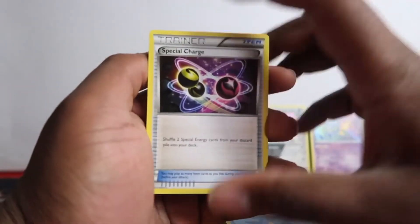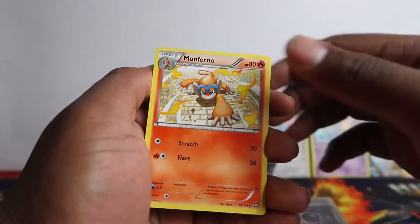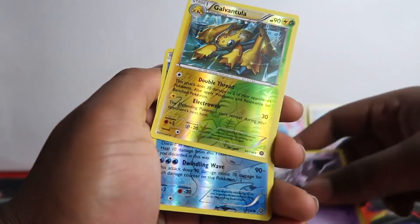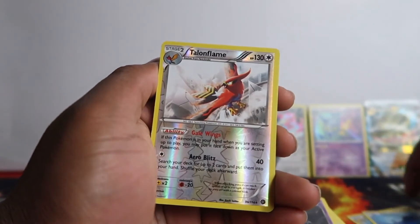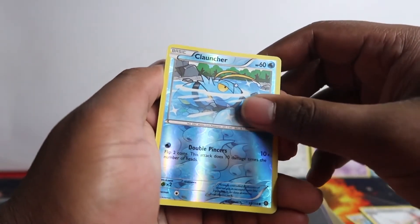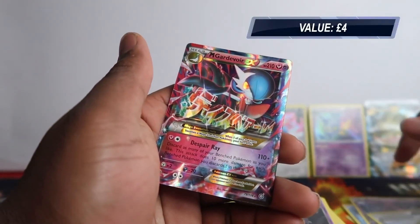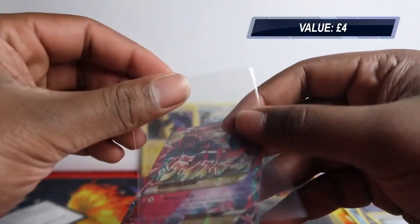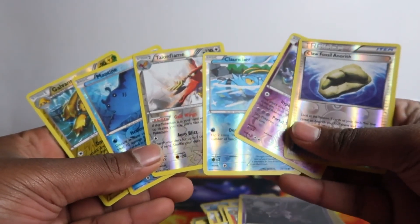Just a Steam Siege pack. Why is the reverse coming first? She got three from the back - one, two, three. That's a bit weird. I was thinking we might have an error pack where everything was a reverse. Special Charge, Monferno, Skiddo, Arena - oh, double! Govon, Talonflame - whoa, error pack! Talonflame reverse, then another reverse - hyper reverse! A Claw Fossil and we got Omega EX - what the hell - and we still got a pull! You guys saw that we had six reverses.